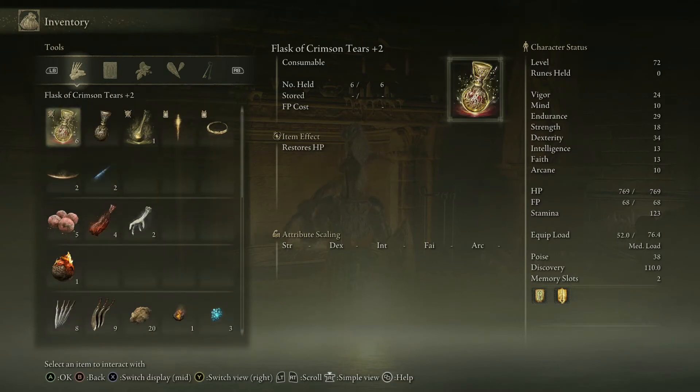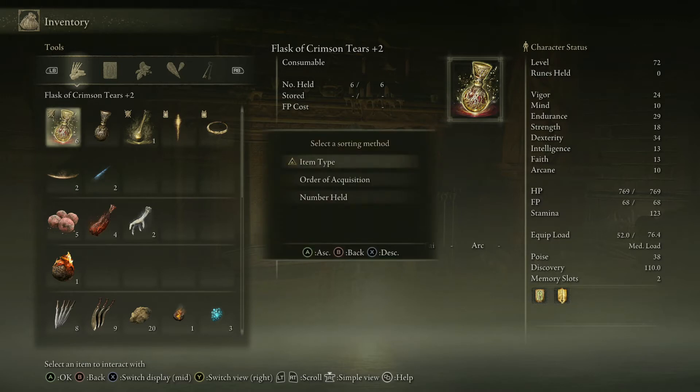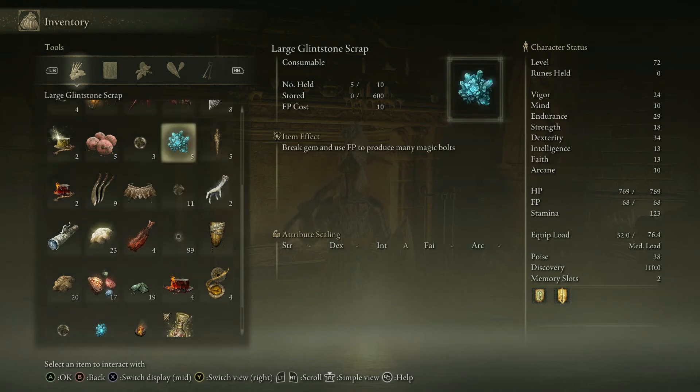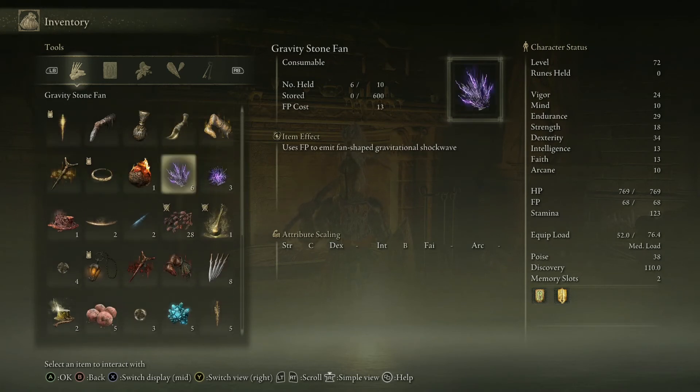Although it doesn't show you at the bottom of the screen, you can actually press in the L3 button and bring up the sorting method. You can choose item type, order of acquisition, or number held, and then you can see what you just found.